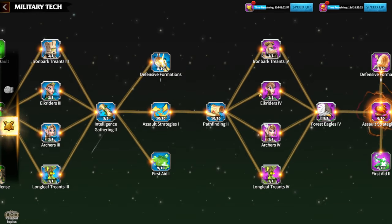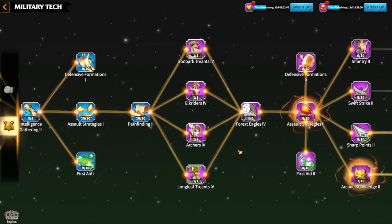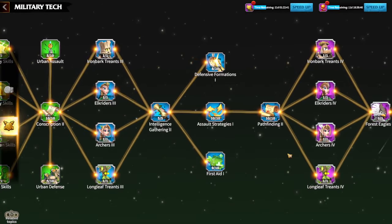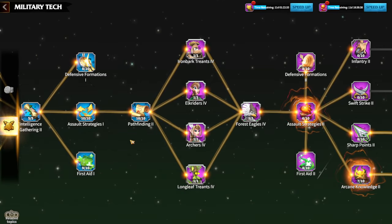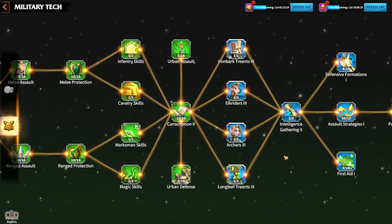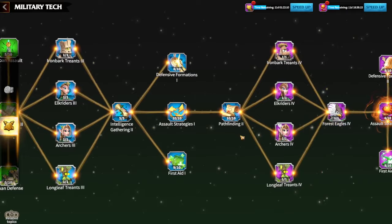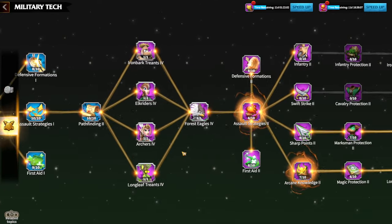My advice: you have two research queues, so use one for long researches (100 days, 55 days, 35 days) and the second queue for shorter ones. I had a situation where I put two long researches in both queues and missed events requiring research power gains because I couldn't finish them in time. After Tier 4 units, try to upgrade Assault Strategies to level 10 — you can't progress past that point without it.